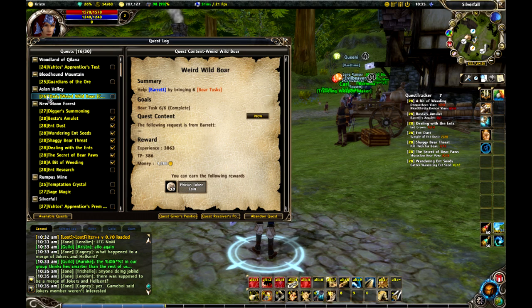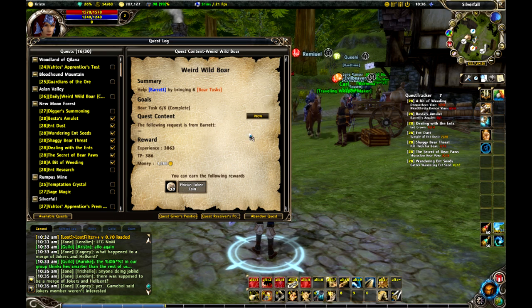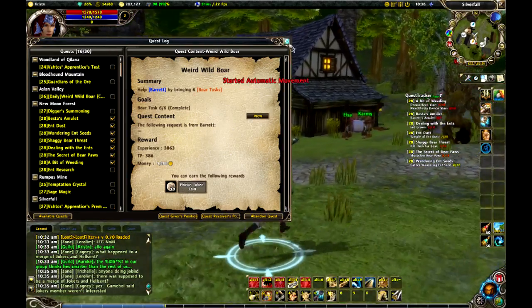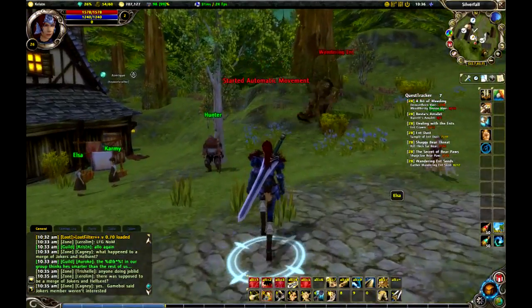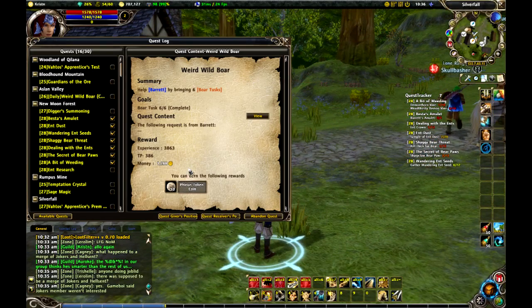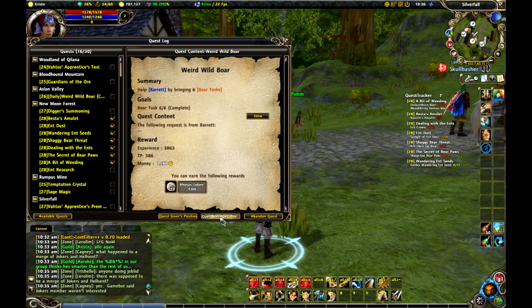I've got a quest here for a weird wild boar. I've got to go to Barret and turn in a whole bunch of boar tusks, and I don't know where he is. Now, one thing I can do is click on his name, and as you can see, my character is going to start running towards where he is. The other thing I can do is go down here to Quest Receiver's Position.